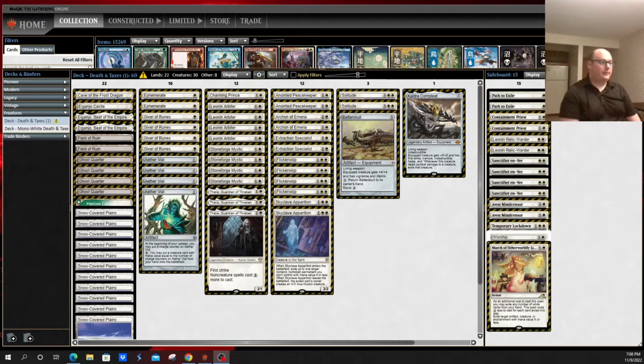This is a deck that is near and dear to very few players' hearts, and that is Death and Taxes, more famous for its Legacy variant, as that version has access to some very powerful tools such as Rishadan Port and Wasteland. This is Modern's kind of sad attempt at Cat Jesus and Friends.